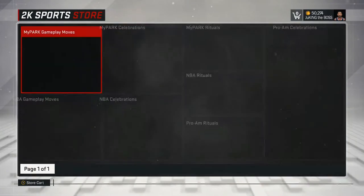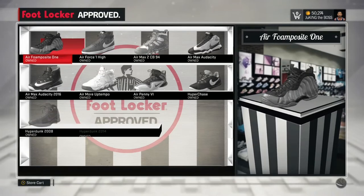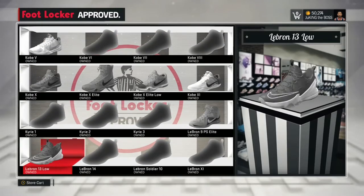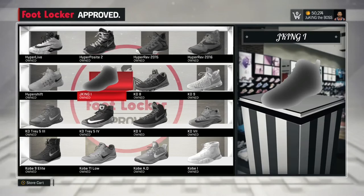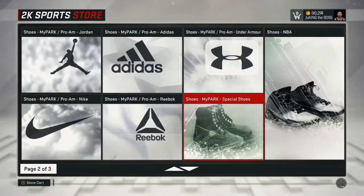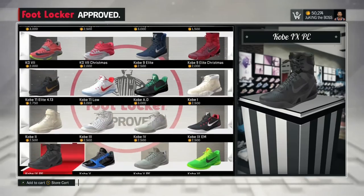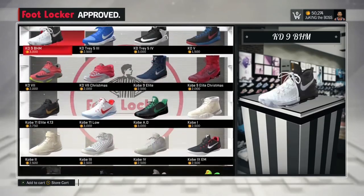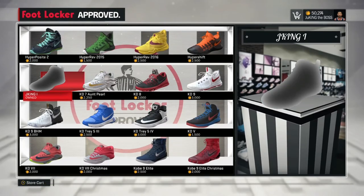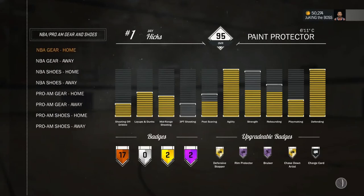I went to the MyPark Pro-Am Nike shoes section and you'll see that I own them there as well. I was just realizing — oh, I'm in the K's, I started with a J — so I went back and there they are. I got them. I decided to go to my inventory and put them on, see if they're gonna work, see if they show up in my inventory, and see if there's any glitch or problem with that.